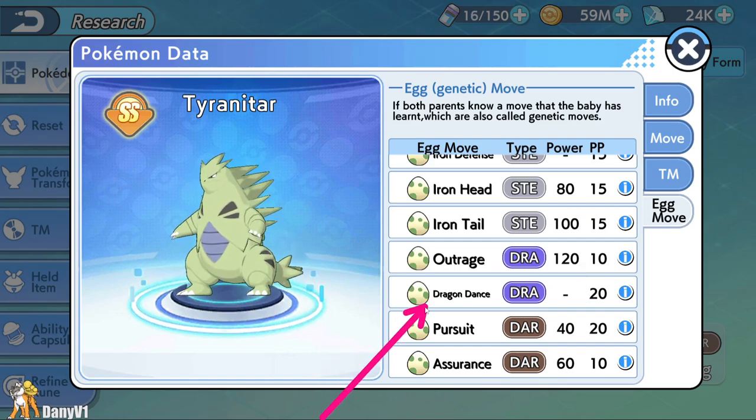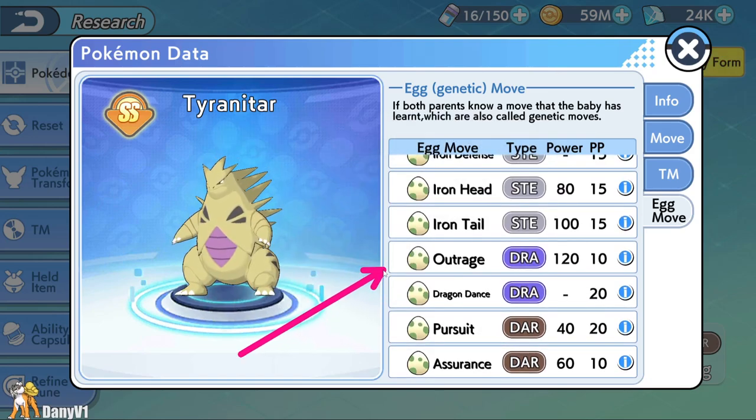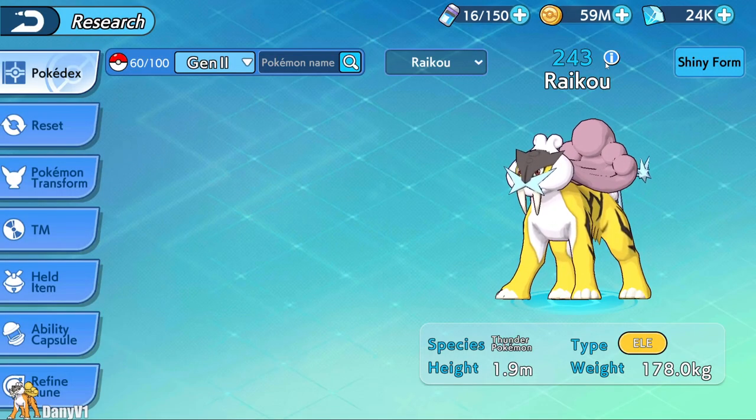You can breed Tyranitar to get Dragon Dance, which is an egg move. If you don't know anything about breeding, you can check my breeding guide — the link will be in the description. The moveset I recommend is Dragon Dance, Rock Slide, Crunch, and Earthquake, but you also have the option to get Outrage and Iron Tail from breeding.